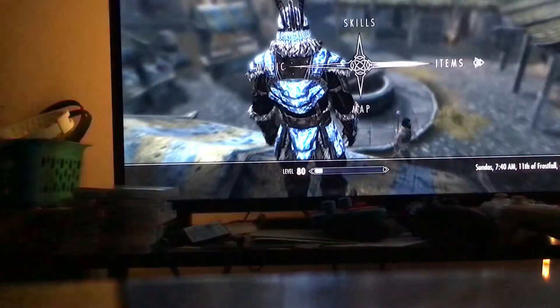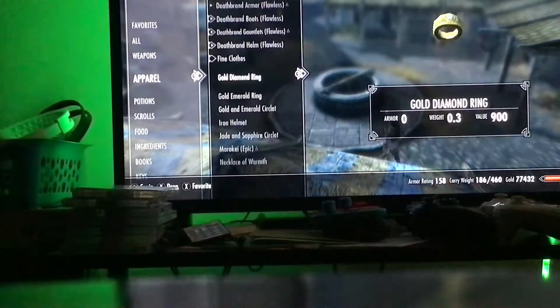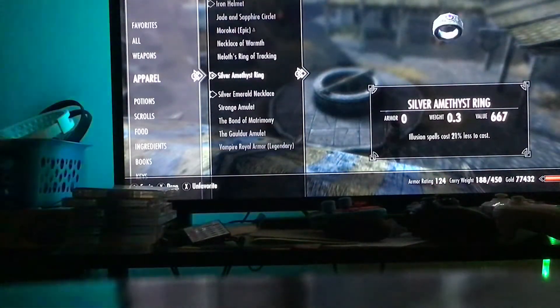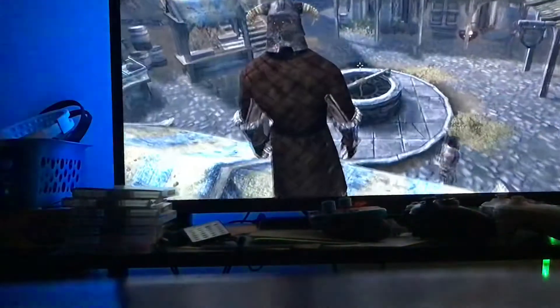There's a way to bring that cost down. What I did was find clothes - an iron helmet, a necklace, and a ring - and they all have the Nocturnal enchantment for 10% less to cast. So now it's 95.